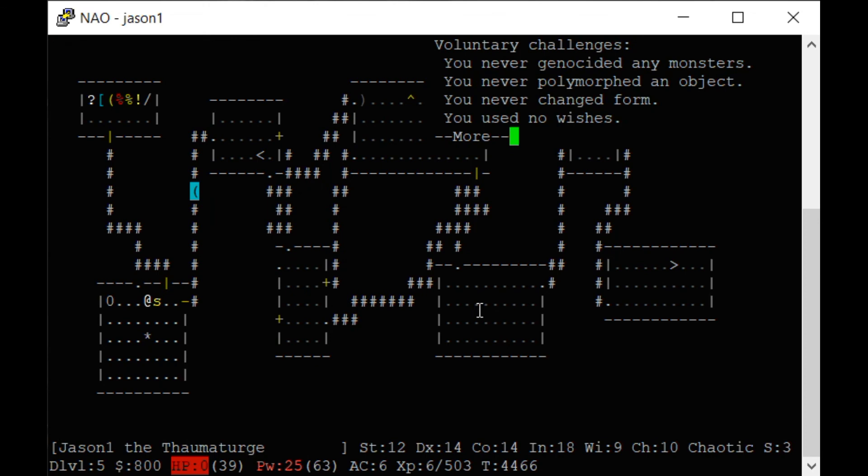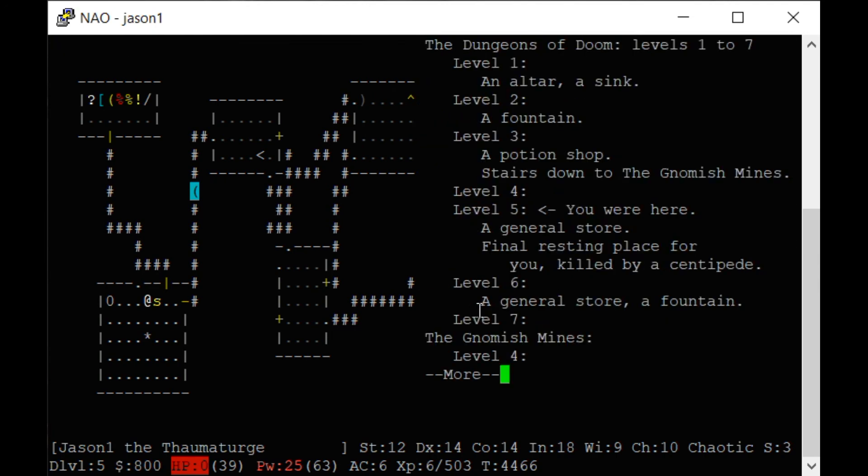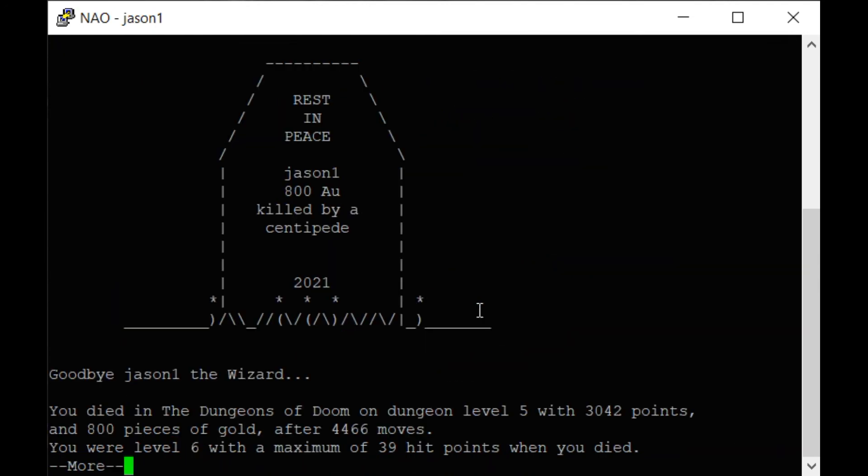If you genocide a monster, you remove them from the game. If you do it on a race, you remove all of them that use the same letter — dwarfs and mind flayers both use H, so if you genocide H with a blessed scroll you get rid of mind flayers. They're super dangerous. We'll see a dungeon overview. Rest in peace, Jason won. So that is NetHack.